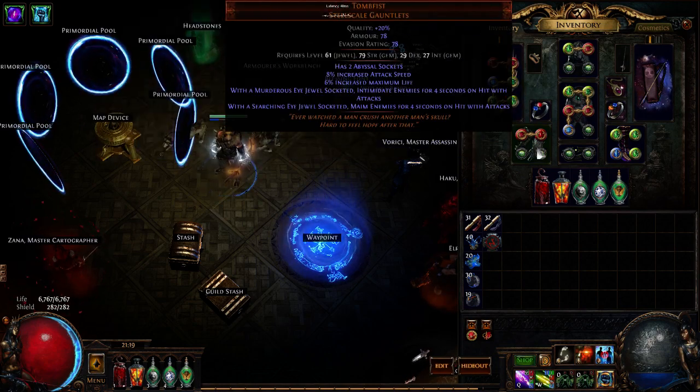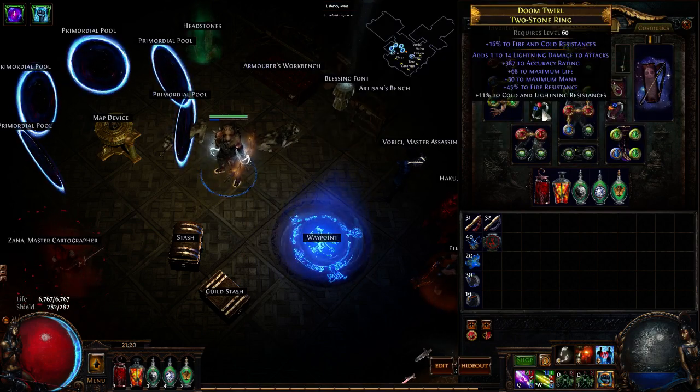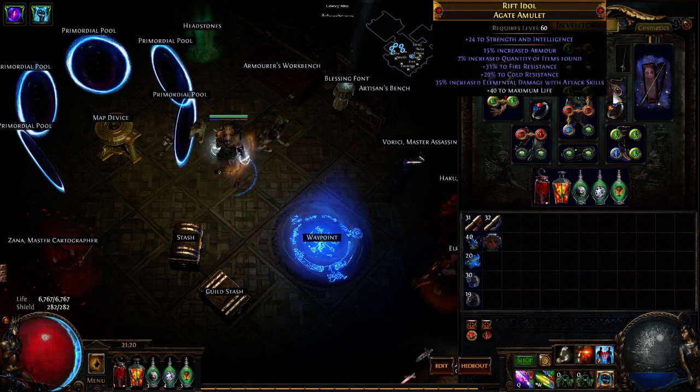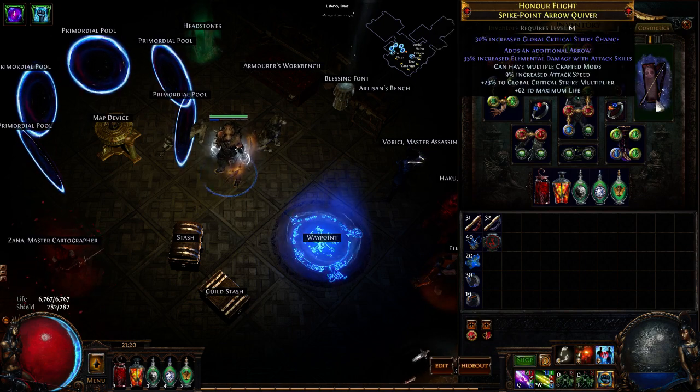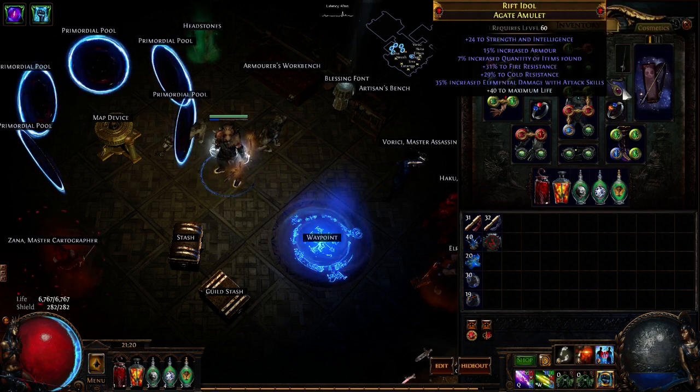I've got the Windripper, I've got my Abyss Uniques - two socketed, two socketed - and I've got a Body Armor finally. A Ring with some regular stats, a Shaper Ring for Assassin's Mark on hit, a Shaper Amulet for item quantity, and a Shaper Quiver for additional arrow. Those three combined are really powerful as our rare items.